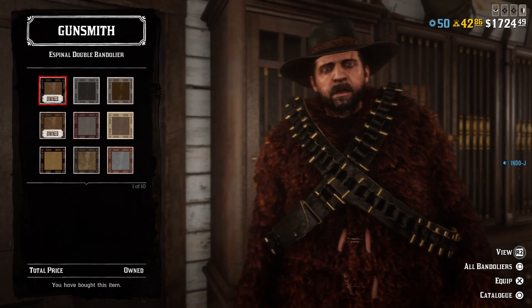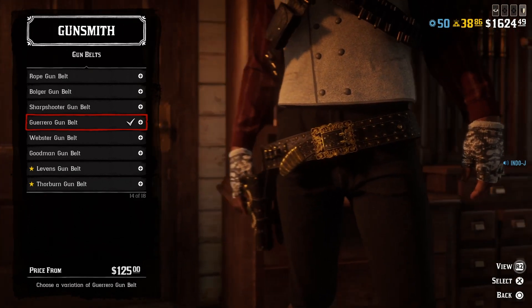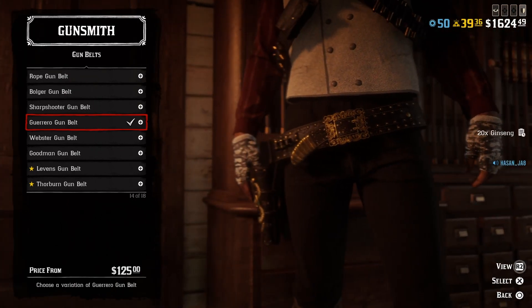For the bandolier, you need the Espino Double Bandolier — go with the black one. For the gun belt, I used the Guerrero Gun Belt. You can't get the exact gun belt that Flaco Hernandez has, so this one is the closest alternative — it's a bit different from the others, which is why I chose it.